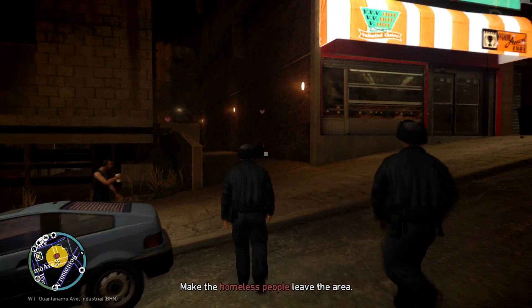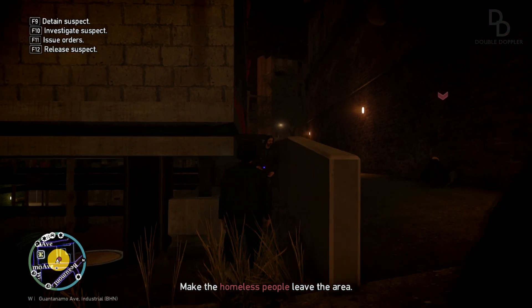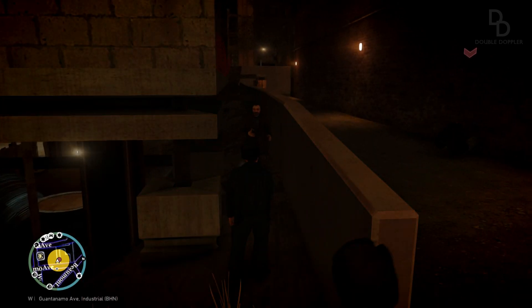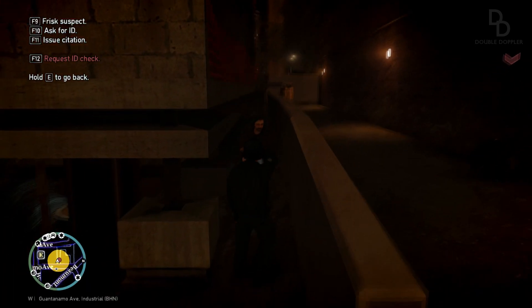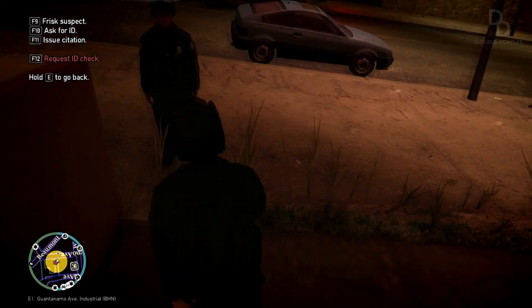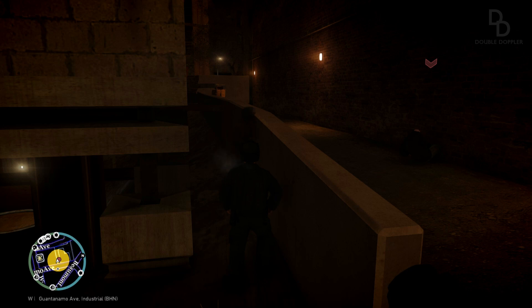We are here now and I'm going to look for these homeless people. There's one, there's two guys standing there. I'm pressing F12 and nothing's happening. Can't ID check. Comms are blocked. Let's get this guy out of the area instead.